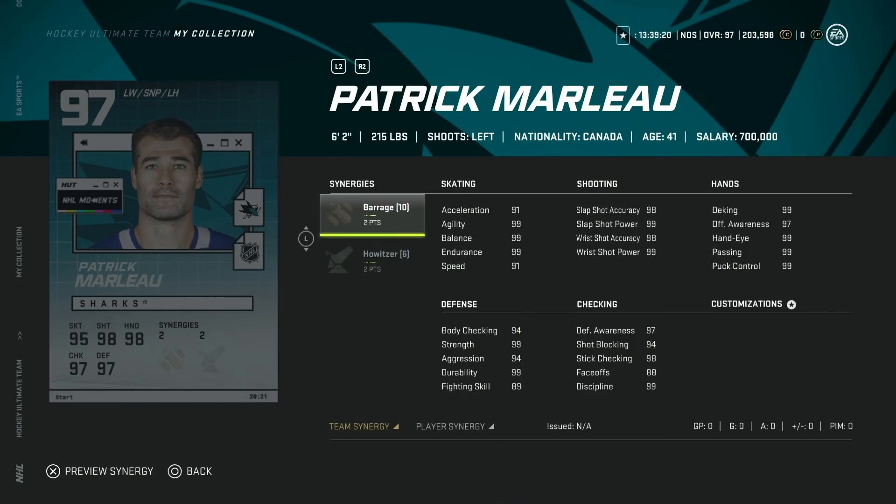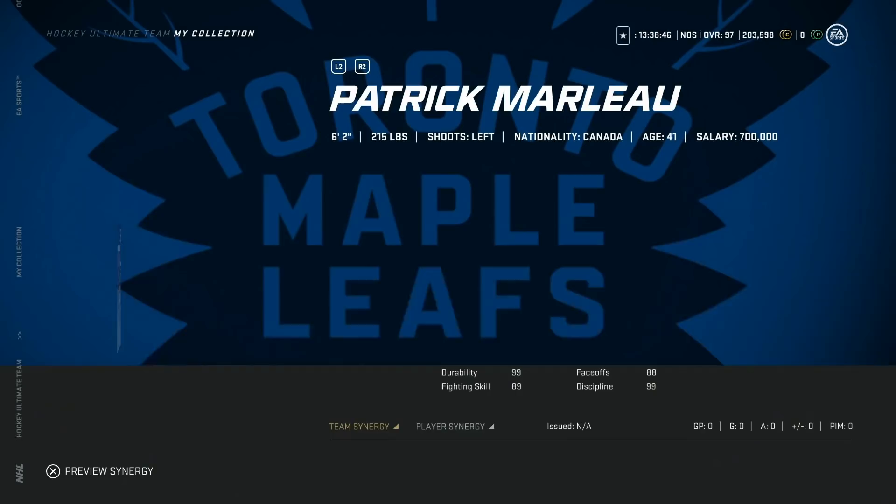The San Jose Sharks Patrick Marleau comes with two to Barrage — a better team-based synergy — and two to Howitzer. His speed gets up to 94, and acceleration hits 95. Really good card, and obviously the one I'm going to try and get as a Sharks fan. This is an incredible card all the way around.